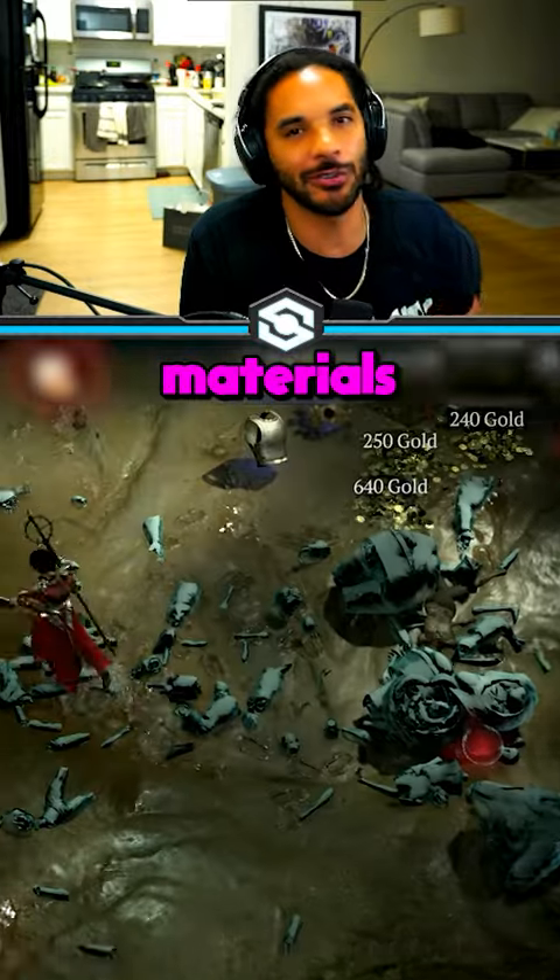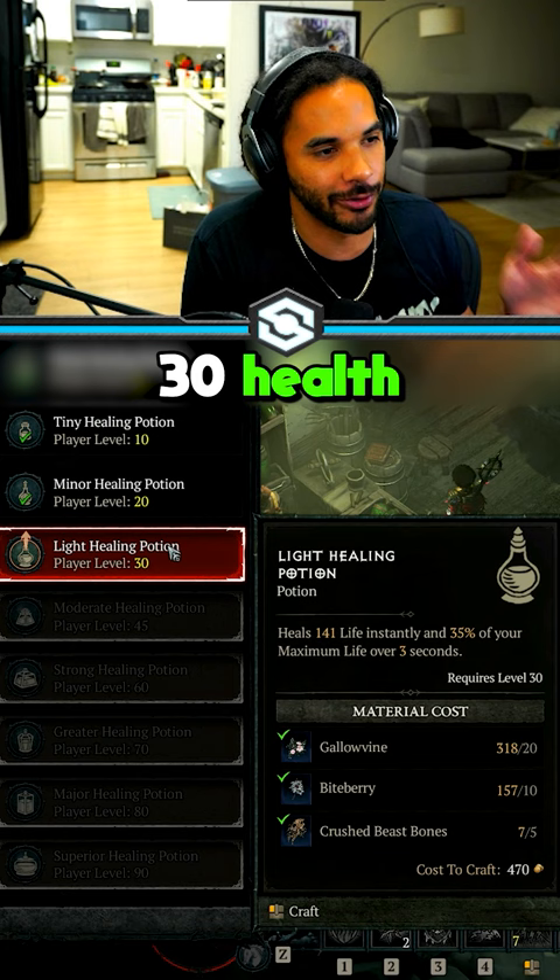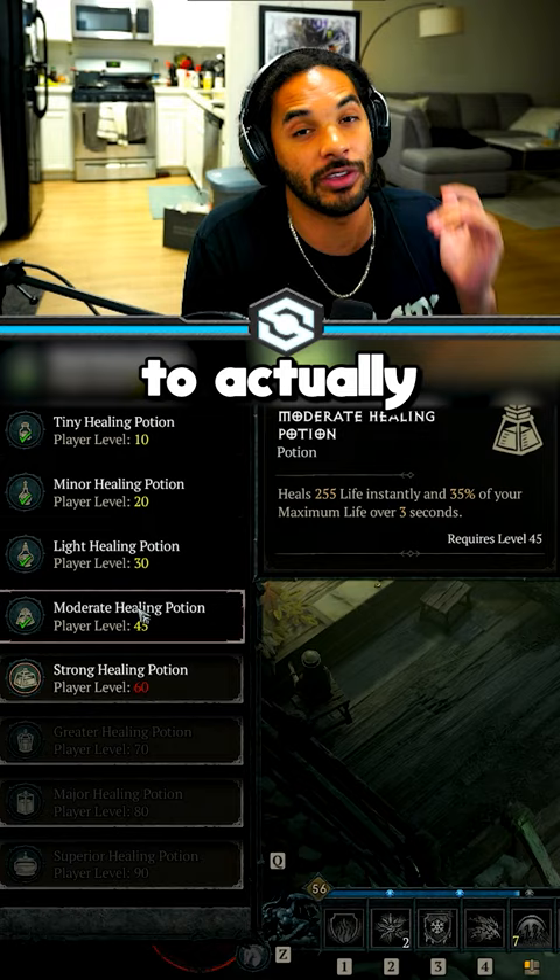One of the most important materials in all of Diablo 4 are the crushed beast bones — you use them in hardcore for the elixir of death evasion, and everybody uses them for the level 30 health potion upgrade. It took me forever to find these, so here's the best way to actually farm them.